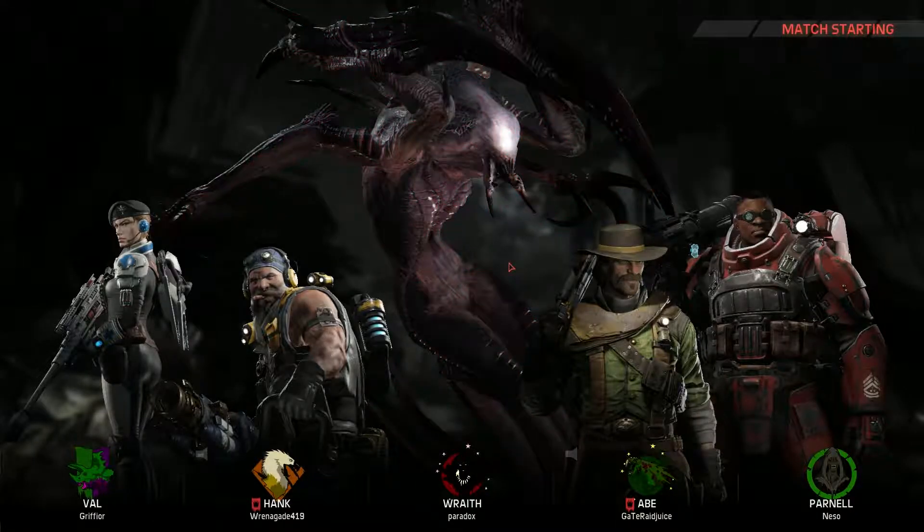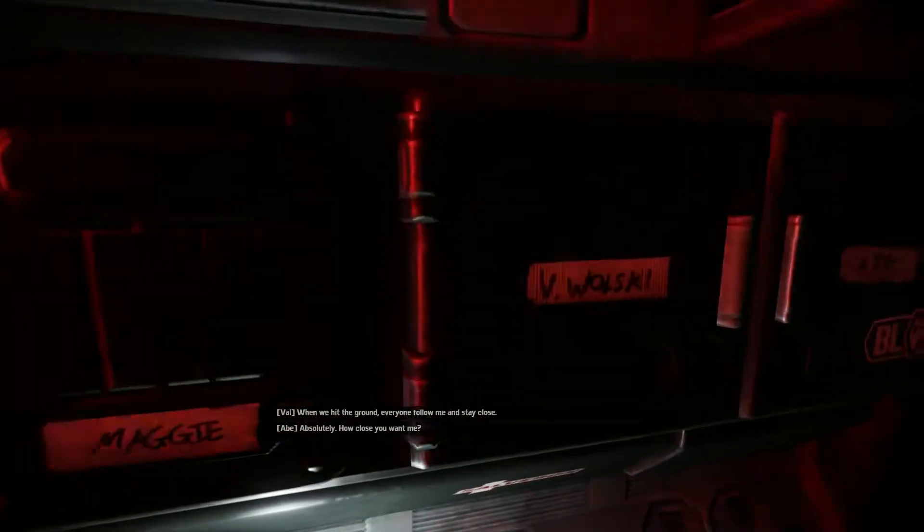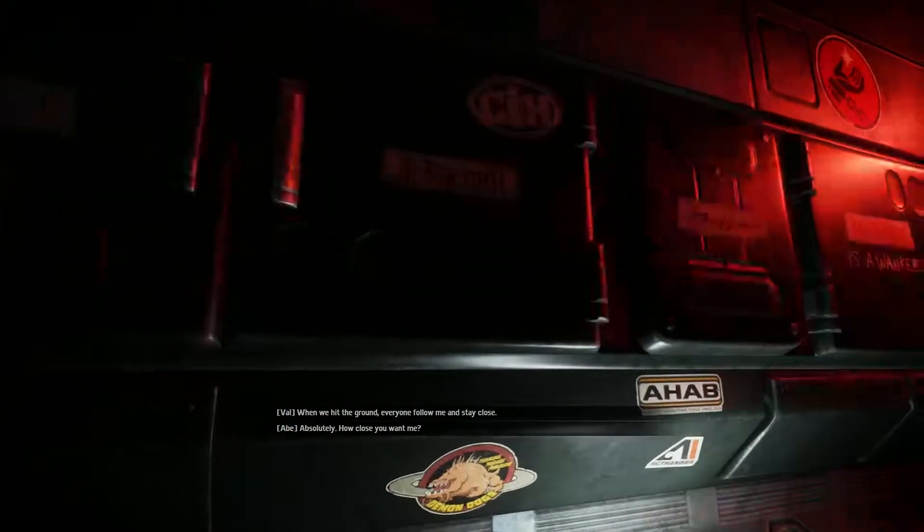Val is pretty much your starting medic in Evolve. She's kind of the run-of-the-mill heal beam, tranquilizer kind of thing. She's very run-of-the-mill, but she's also very good if you play her effectively, like any other class in the game.